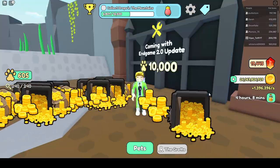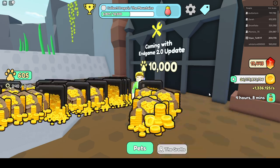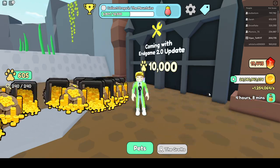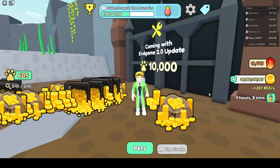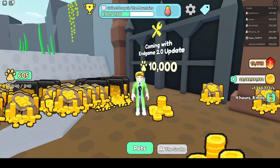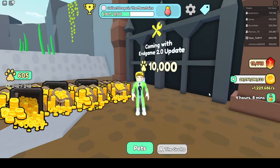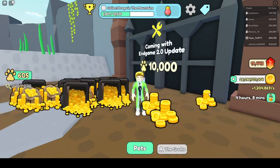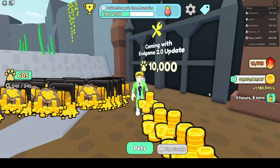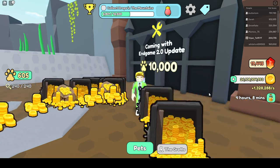We are also going to get a new area in the rebirth area. You will need 10,000 pet score — compared to 1,000 shiny score for the other area. In this new area, three machines are coming. The first is a Generation Station, which can automatically hatch eggs for you, with the egg cost drawn directly from your gold.